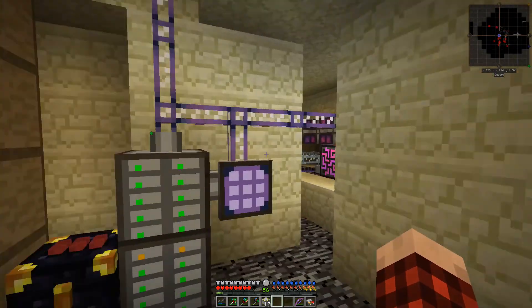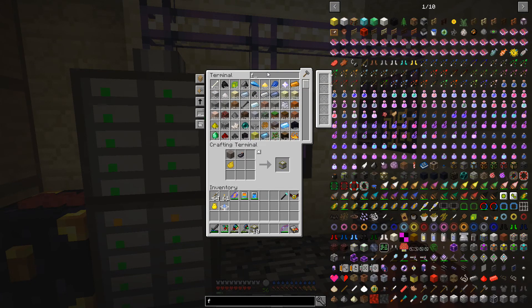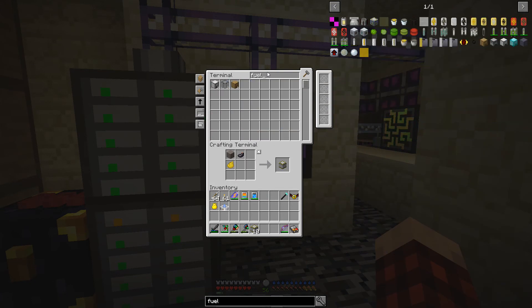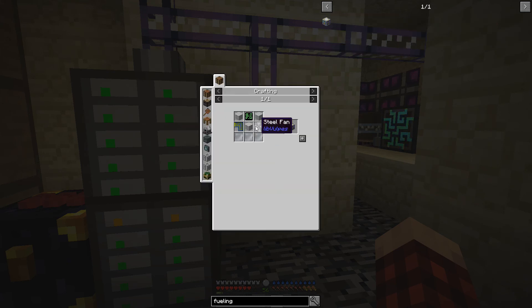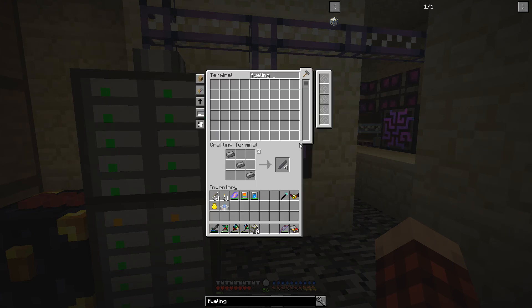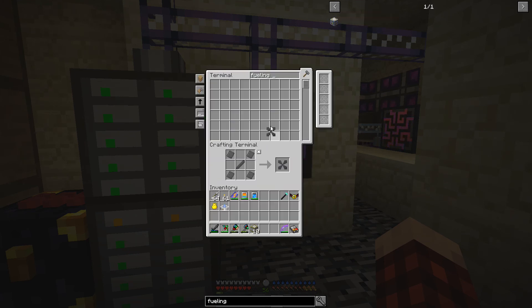We just used all the dandelions but that's okay. Launch pads - let's make 10 of these guys, just like that. Now we need a fueling station. Let's look that up - K-F-U-E-L. We need to make some iron rods - let's make four of those - and we'll make a fan.